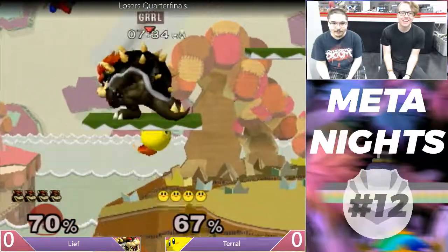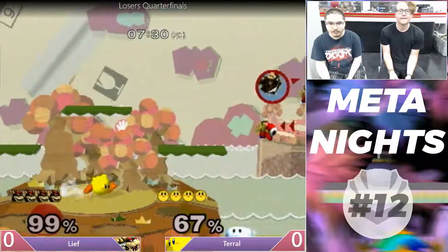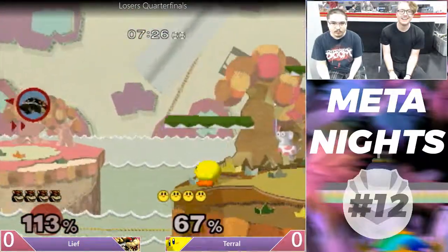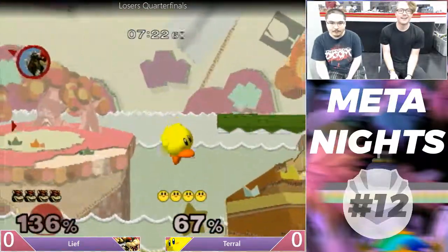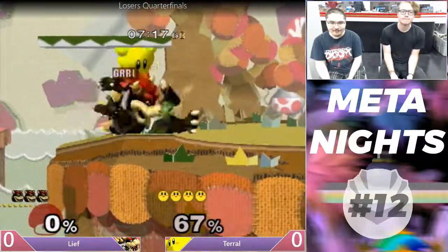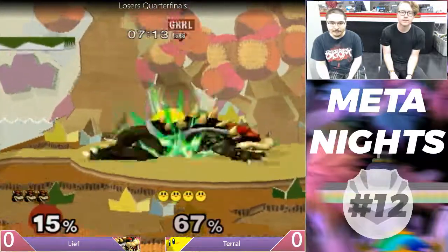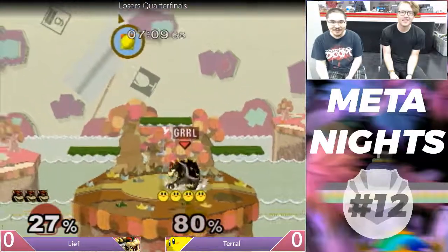Those up-airs and up-tilts are both stronger than you think. So with the reverse up-air for the kill — surprise, no re-grab. There we go.